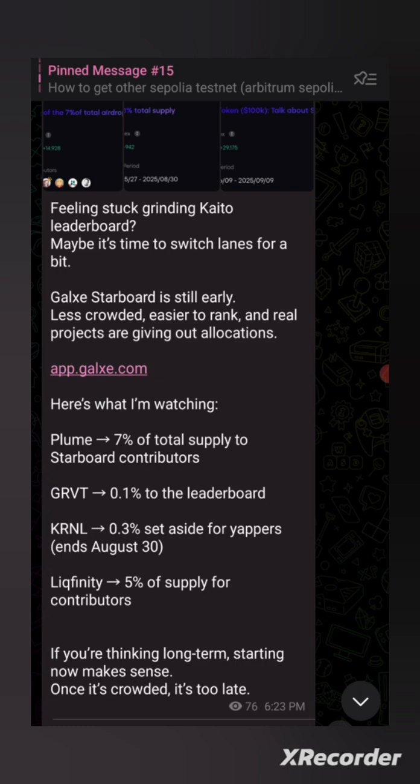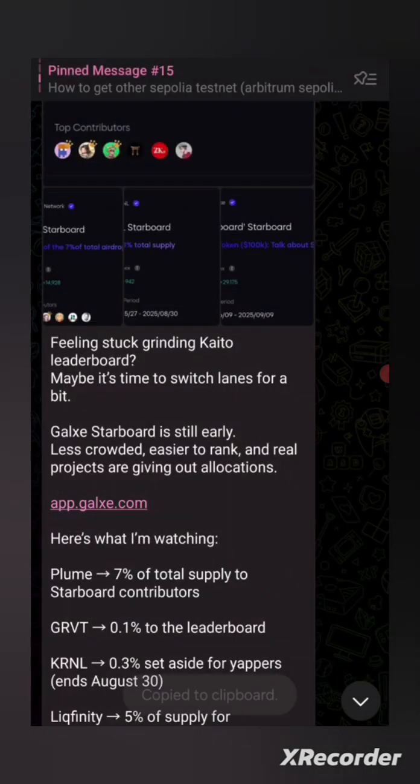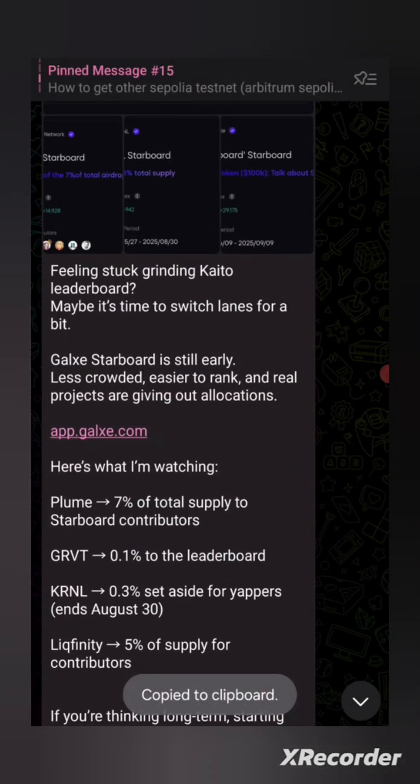A lot of us are finding it difficult on Kaito because it's very competitive — both influencers and a lot of smart people trying to get to the top 100, 200, or top 1000. It's not easy. But on Galaxy Starboard it's quite peaceful because fewer users are in it, and secondly they are allocating 5 million to users on the Galaxy Starboard.